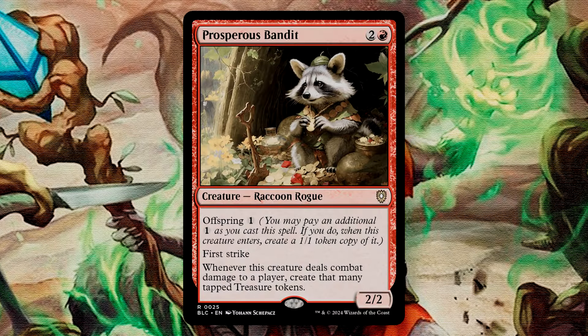Prosperous Bandit is a 2/2 raccoon rogue for three mana with Offspring 1. As you cast the spell, if you pay an additional one mana, as the bandit enters, you create a token that's a copy of the bandit, except it's a 1/1 token copy. It has First Strike, and whenever it deals combat damage to a player, create that many tapped treasure tokens. We're making treasure tokens, and even though they do enter tapped, it's still making us treasure tokens. Between the original and the possible copy token, you may make up to three tokens per combat, which can be incredible ramp — not to mention we did talk about an enchantment earlier that wants us to use treasures for our mana, and this card is a pretty sweet treasure producer.